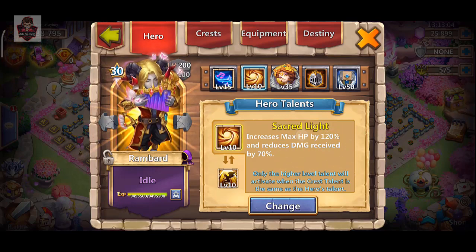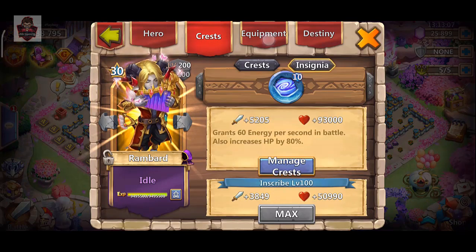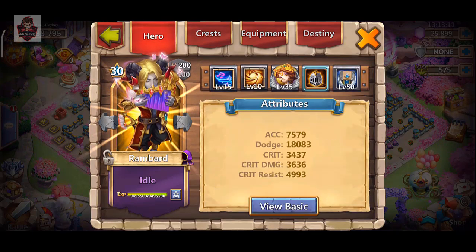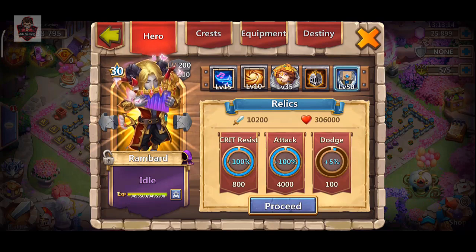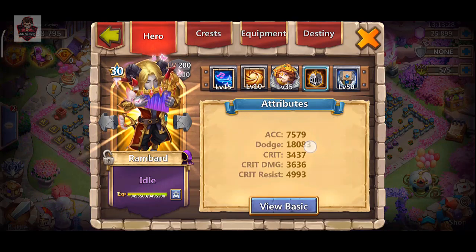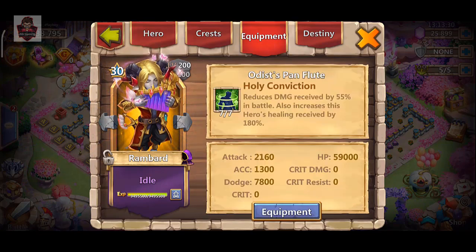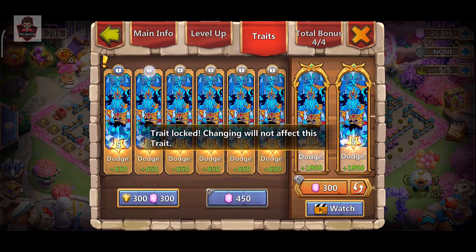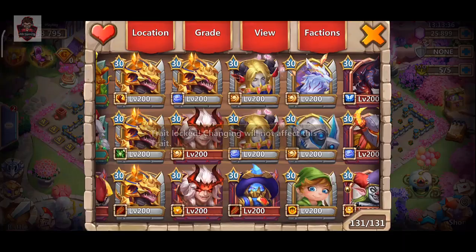The next one is Rambord — yes, Rambord — with level 10 Sacred Light, Empower, and seven of seven Holy Conviction. We use Relic 50 with 800 crit resist and 4,000 attack. He only wants the Relic might so that's why he's saving these and may roll the other things later. The dodge is almost 18.5K and it's built with full dodge.